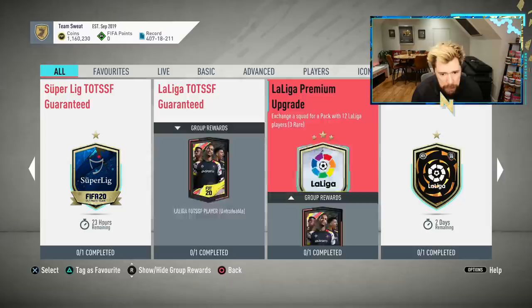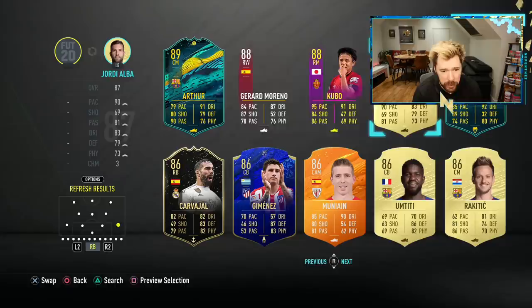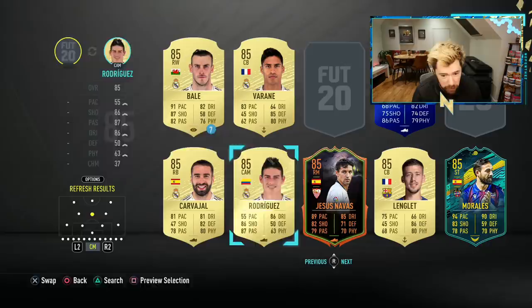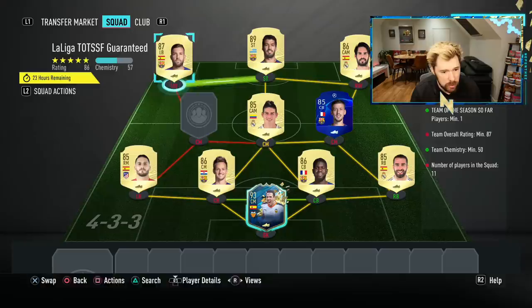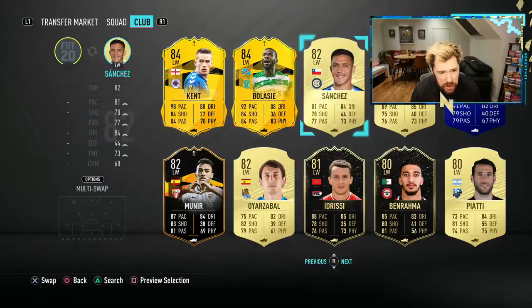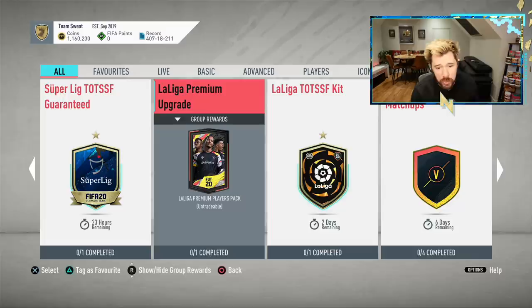Maybe I should do the La Liga Team of the Season so far guaranteed on this account - let's end off with that. We've already got Parejo, so we can put Parejo in and then get an 87-rated squad outside of that. Let's go for my La Liga high-rateds - we'll put Parejo in. Pop a Jordi Alvarez in, it has to be 87-rated. Kubo's quite a nice card. Koke, Longley - these are mostly untradeable for me, from all the time spent over the course of the year. Then we'll throw Suarez in there - that should probably already be an 87-rated squad. The chemistry is already good. Let's swap those around and get an 82 Sanchez on the left wing - that's 87. This account I don't care about - let's turn it in.